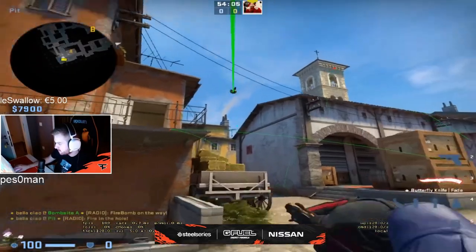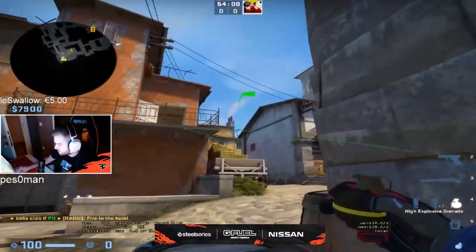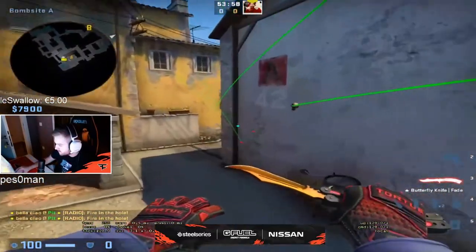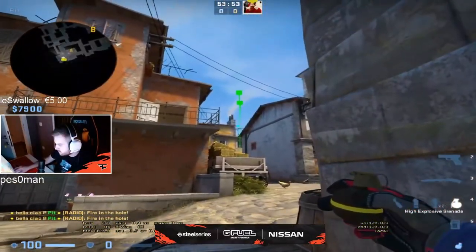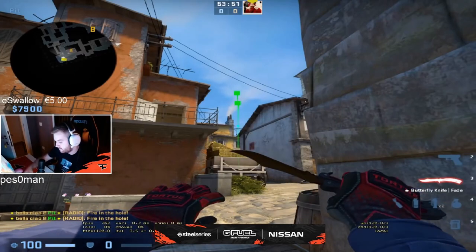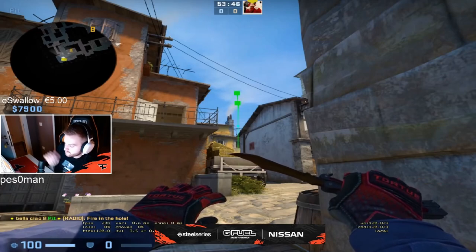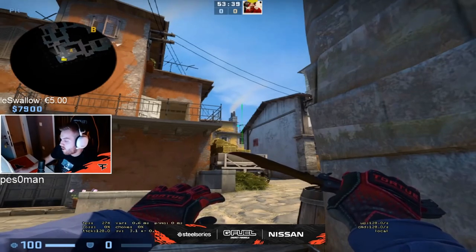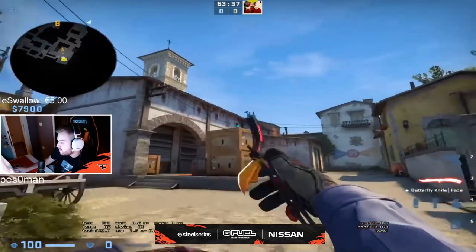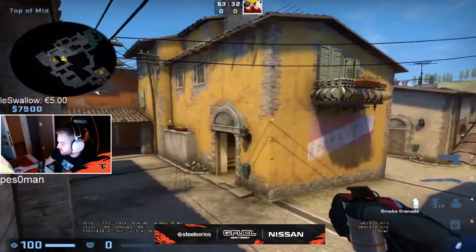That's the retake nades. This is the expo flash from mid if you want to get a peek. I don't think that's the one — I think it's here, so it lands right there. For A there's not much nades you can do actually.